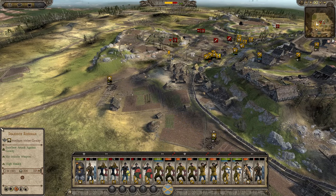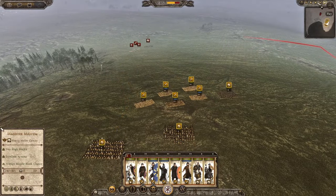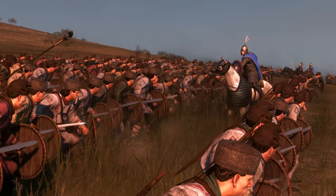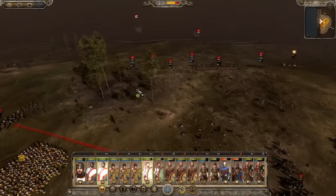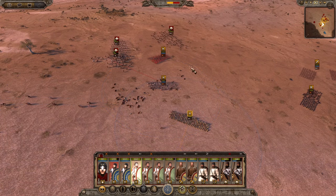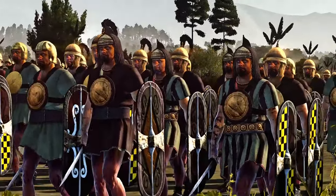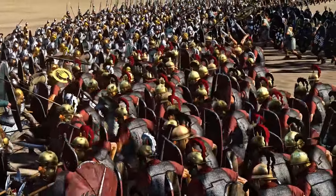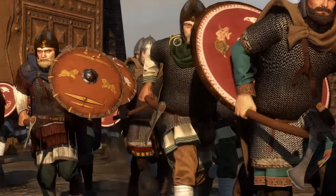Unit rosters seem a bit more balanced in Attila, whereas in Rome 2 some factions are just plain more powerful than others. And while Attila battles might be faster paced in early game — where cavalry charges can wipe out entire medium spearmen frontally, which is insane — this makes military tech progression all the more rewarding, especially when you start fighting the Hun invasion. Attila has a better morale and fatigue system, general and unit abilities, and the soldiers themselves just look plain better and more realistic, compared to Rome 2 where faces can look cartoony, expressions a bit over the top, or armor meshes and textures pop out, or weird unit bugs can often break immersion. Attila battles are simply better in every way.